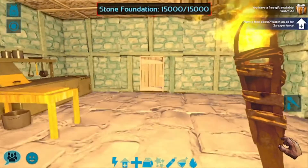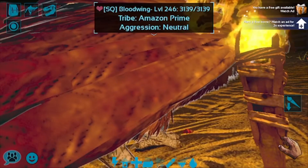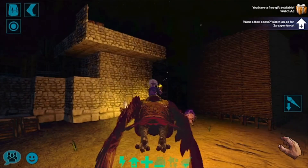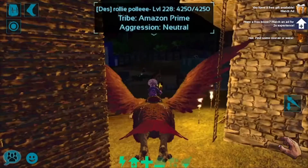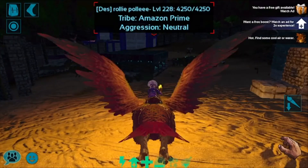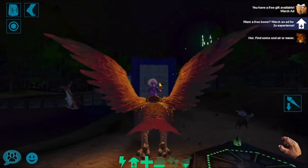That's kind of it with the main base interior, but I have more. Let me just get on my RG and show you. There's another base over here that has refining forges and stuff, and then there's one that's almost exactly the same. The tribe also has a greenhouse over here where we are growing narcoberries, stimberries, and all that stuff. It's very laggy right now.